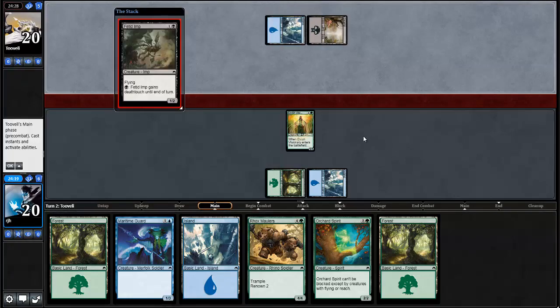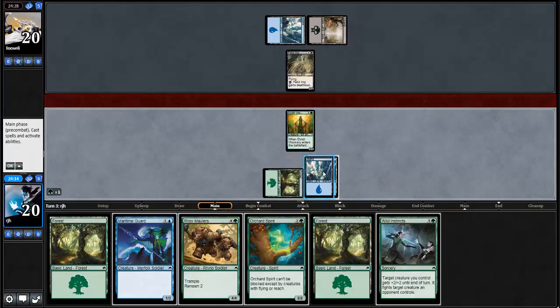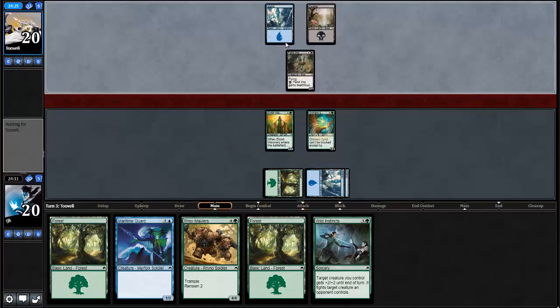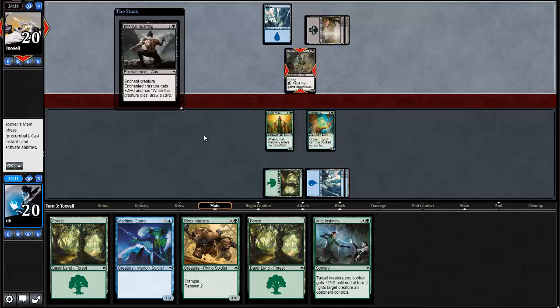Opponent's playing a Fetid Imp. We have Wild Instincts for later. For now, just go with the Orchard Spirit to pass the turn. If my opponent wants to sit back on blue-black, that kind of works for us — blue-black generally does a little better as a control deck. I want to get this Fetid Imp off the table, so I will attack with the Orchard Spirit.